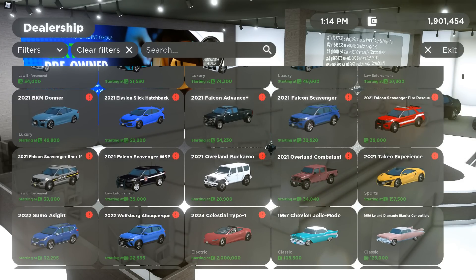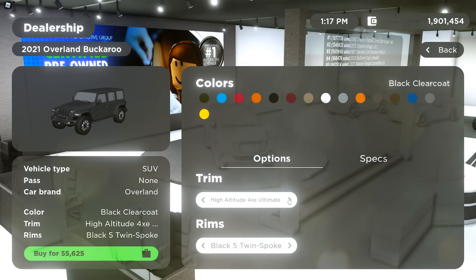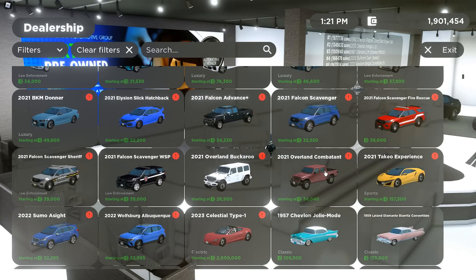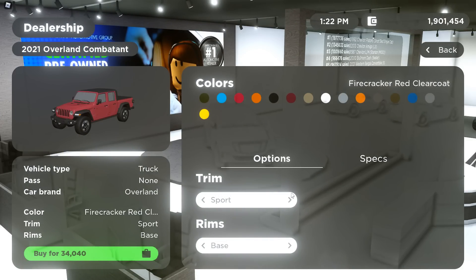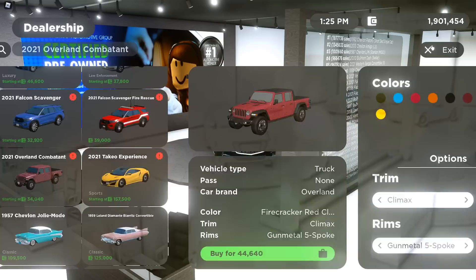Then there's the 2021 Overland Buckaroo — here it is, we have the Sport Climax. I cannot name all of these, I'm so sorry guys, I'm going to click through them real quick. Then there's the 2021 Overland Competent — here it is, pretty cool. I don't know if I'm going to get it though. I'm not really a huge Jeep fan, but I'll probably get it honestly.